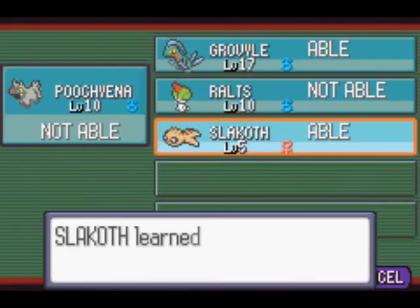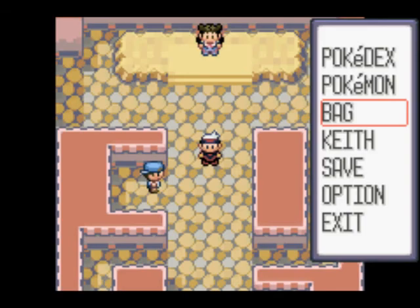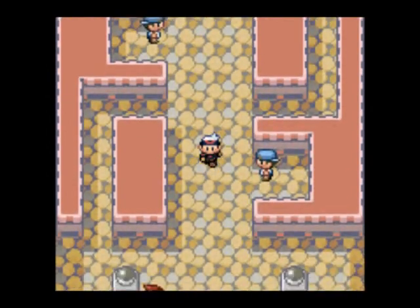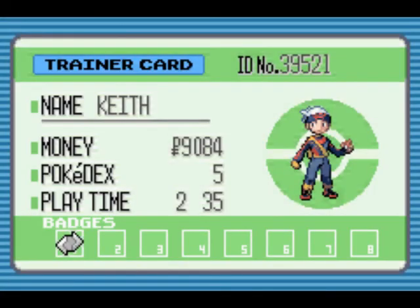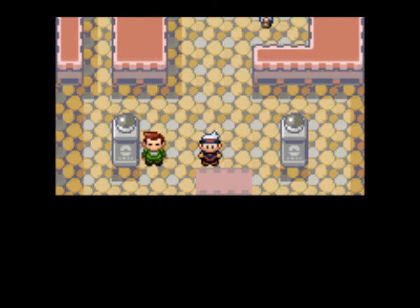Since I'm able to use Cut now to cut down trees, I'm just going to teach it to my Slakoth right there. That pretty much sums it up for this video. I'm just going to pause and look at my trainer's card — one down, seven to go. I will see you guys in the next part, where we continue our journey through the Hoenn region. We have seven gym leaders left — who could they be?